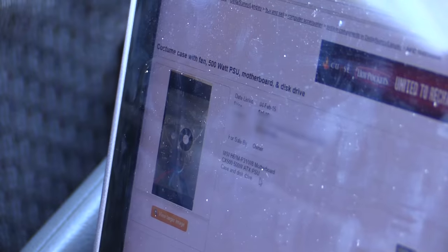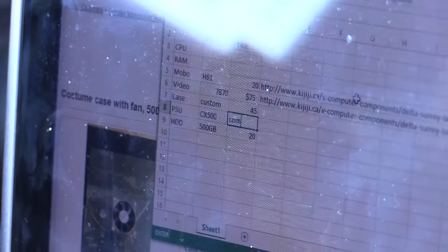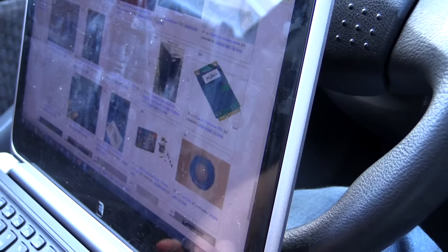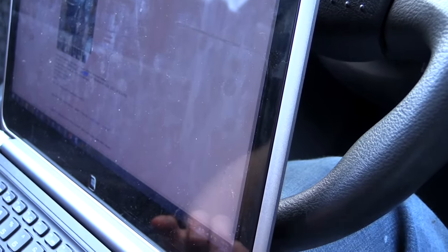Is this that same guy? He has a case and a CX 500 power supply too. I don't think Lou's going to think to check Kijiji. There's a combo listing here — computer cases with power supplies and other hardware. Phone calls only, please.